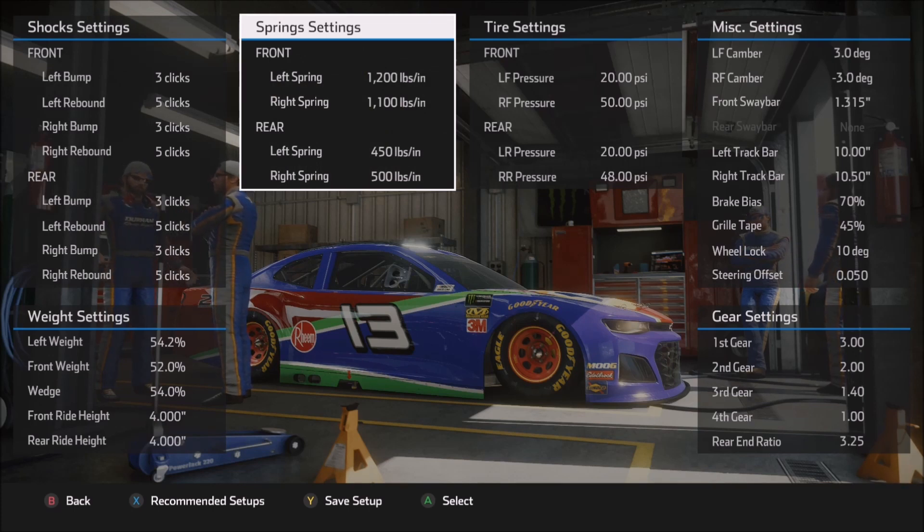Moving on to the spring settings: 1,200 pounds left front, 1,100 pounds right front. The stiffer left front than right front spring will help the car rotate on entry. If you need more help on entry, lower that right front spring to maybe 1,000. You start getting too low with the right front and the car wants to roll over on that corner. I like to stay somewhere between 900 and 1,200 on the right front spring, because it gives me a little more to lean on through the corner without the car feeling like it has too much roll.